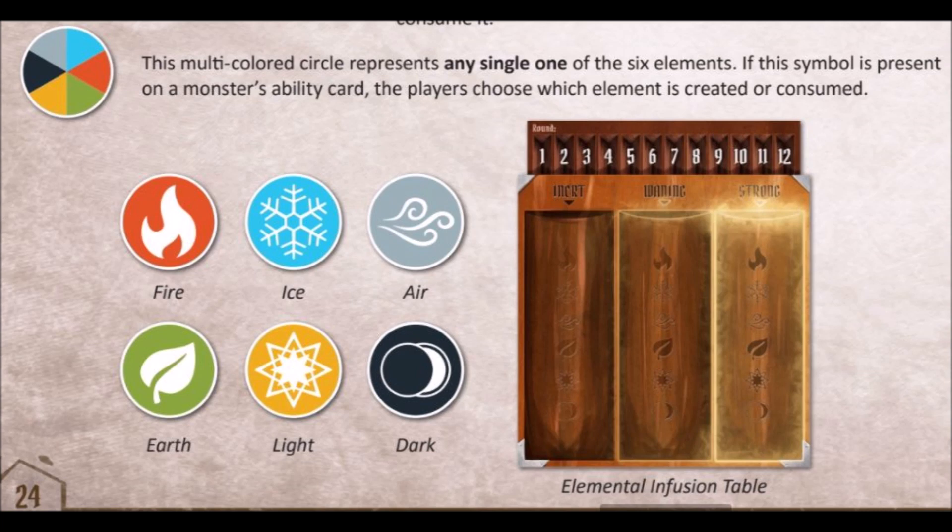Point number eleven: elements. Sometimes we forgot that if you create an element, you cannot use it yourself that turn. Elements become strong only at the end of the turn of the character or monster which created it. So you cannot use it because it appears at the end of your turn. Of course, if there are monsters consuming particular elements, all monsters of that type use it, not only one. You can create an element and in the same turn consume one produced by a monster or your group buddies — you simply cannot create it for yourself. But buddies or monsters can create it for you.